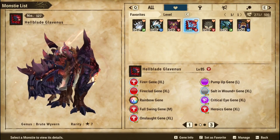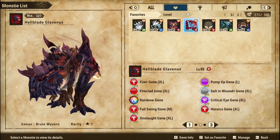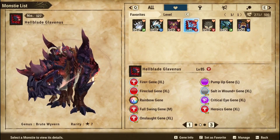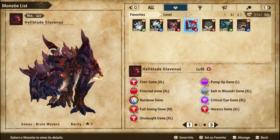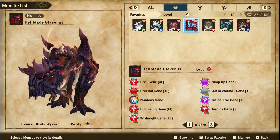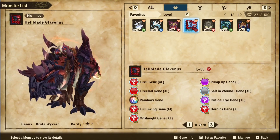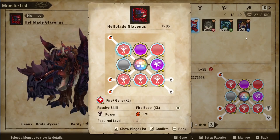Genes-wise that you will need for this particular fun build: you need the Fire Plus gene XL, after that the Valiant Fire gene, the Fire Clad gene, the Pump Up gene, Critical Eye gene XL, Onslaught gene XL, Full Swing gene, Sword in the Wound, and of course the key factor — the Onslaught gene which gives you the Hellblade. And of course, if you have a rainbow gene, smack that in the middle. And there you go, this is my build.